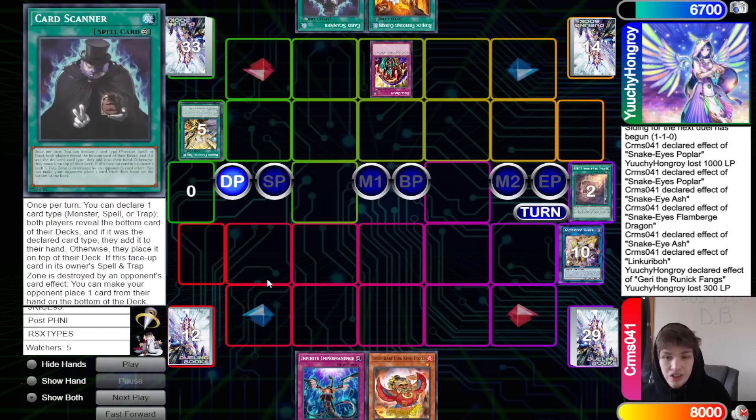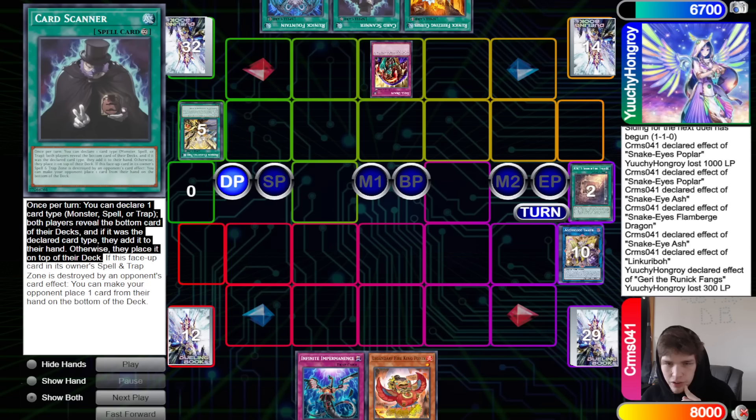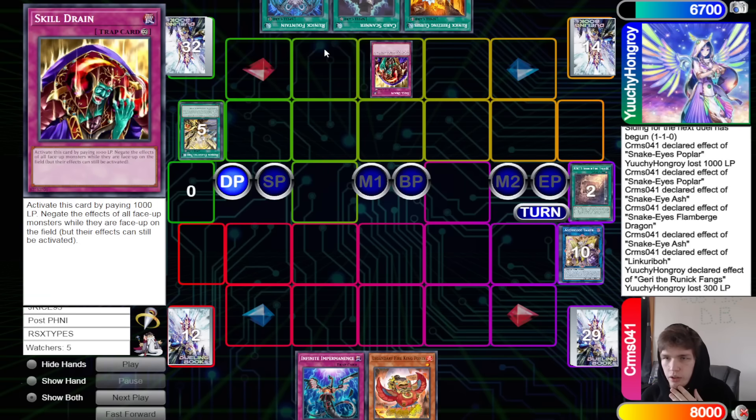Then pass. They draw Card Scanner and Runic Fountain. Card Scanner is a continuous spell — once per turn you can declare one card type: Monster, Spell, or Trap. Both players reveal the bottom card of their decks; if it was the declared card type, they add it to their hand, otherwise they place it on top of their deck. Also, if this card face-up in your opponent's Spell and Trap Zone is destroyed by their card effect, you can make your opponent place one card from their hand to the bottom of their deck. You can activate this card and call Spell, because it should almost always be a spell at the bottom of your deck — that's an interesting card.